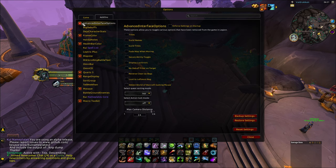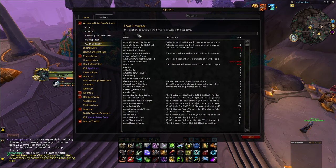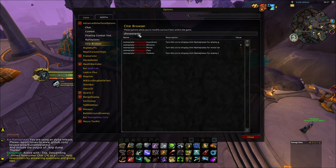Then click plus, go to the SFAR browser, type 'show enemy,' and make sure you have everything set up like this — where guardian is set to one, pet to one, totem to one.